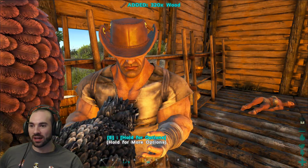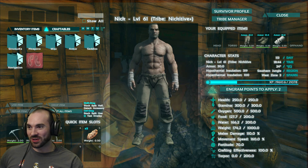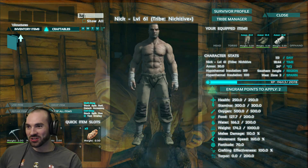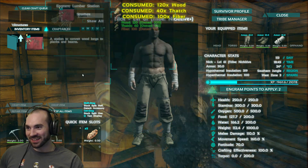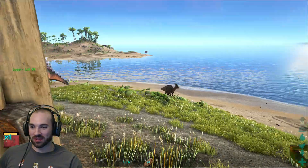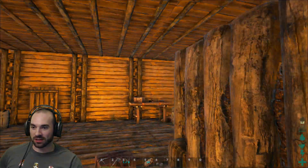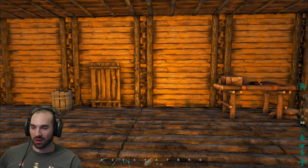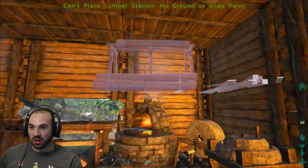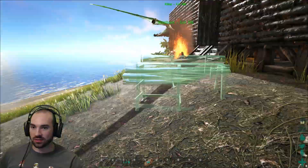Hi, Dodo and Tasty. Yo, dog, I heard you like tasties — I put a tasty in your tasty. This is turning out to be just as chaotic as the other couple of episodes. There's a pterodactyl. I want to build my lumber crafting station. I want to know if I need to put it inside. No ground or snap point — this has to go outside, I guess.